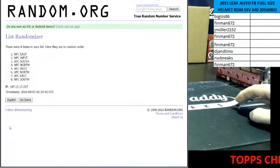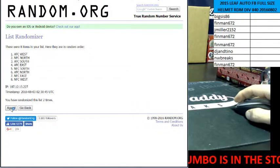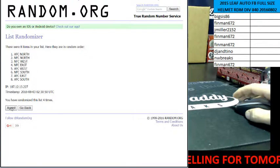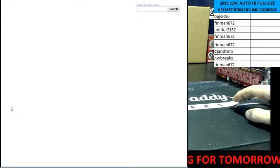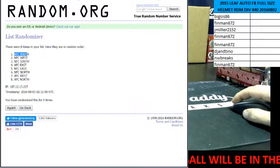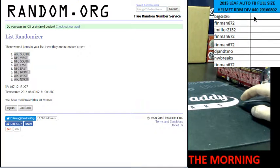One, two, three, four, five, six, seven, eight, and the ninth and final time. AFC South up top, AFC North on the bottom.